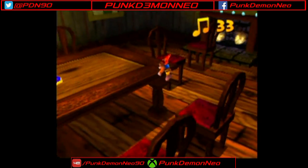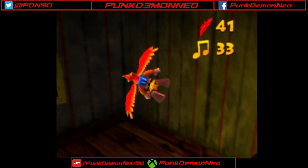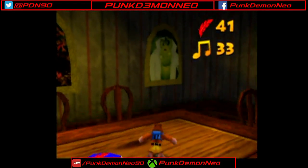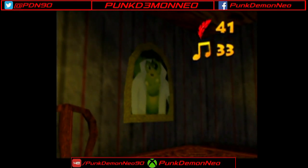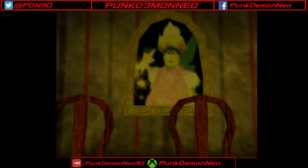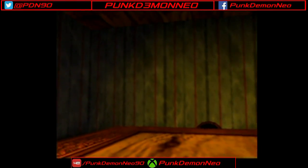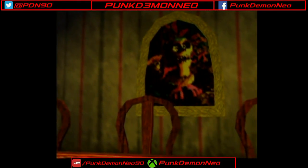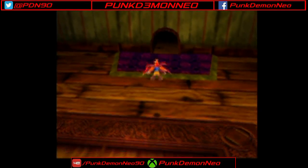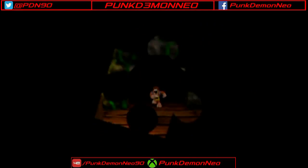After overcoming initial difficulties, we managed to get Jiggy number one. The inside of this mansion is big enough that we can fly around through it and get a look at the paintings: there's a picture of Klungo, Grunty's minion, Gruntilda herself, Dingpot her cauldron, Brentilda, the exterior of her lair, her broomstick, and interestingly enough, Mumbo Jumbo. That's pretty much it for the dining room interior.